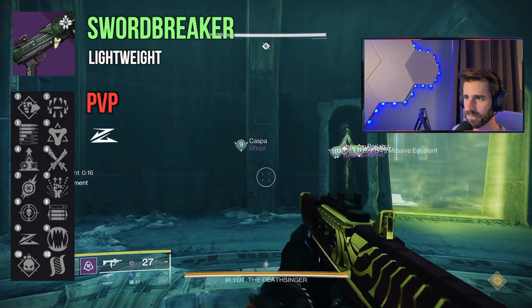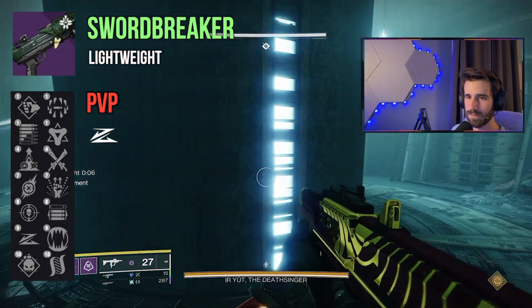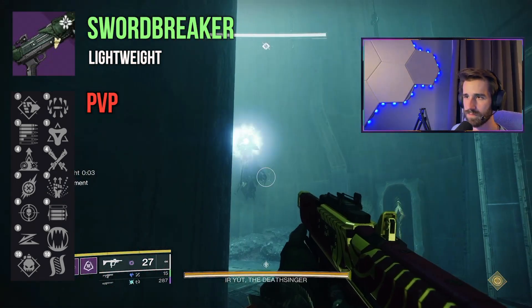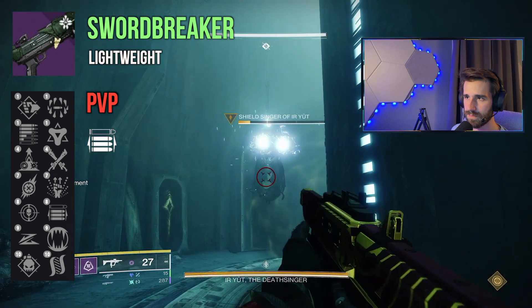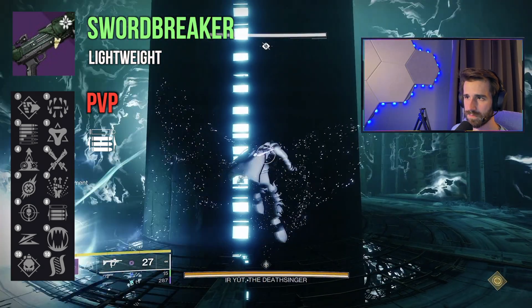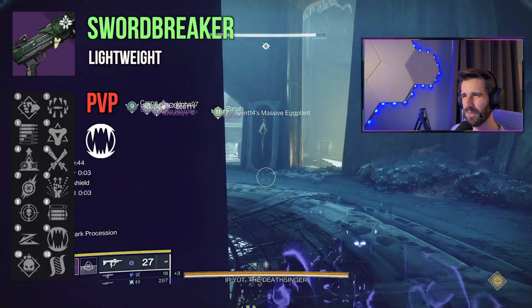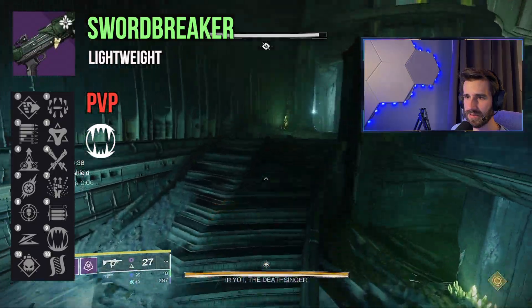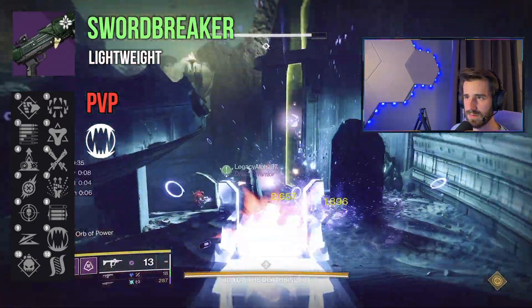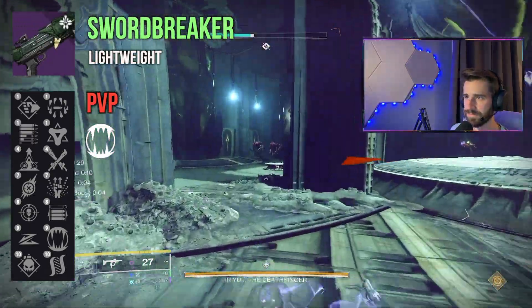Slide Shot is fantastic in Crucible, and considering sliding is basically optimal strategy with shotguns anyway, it really just makes sense. Bringing a lightweight shotgun with a slide-boosting exotic like Stompies or Antaeus Wards always feels great. Combine any of those perks with Opening Shot for improved accuracy and range on your first shot, and you'll be just about hitting the range max. On a less-than-meta archetype, hitting as much range as possible will help you beat out those aggressive and precision frame shotguns. Barrel Constrictor is also an interesting new trait that reduces pellet spread, and I'm very curious to see how much effect that has both as the base trait and enhanced.